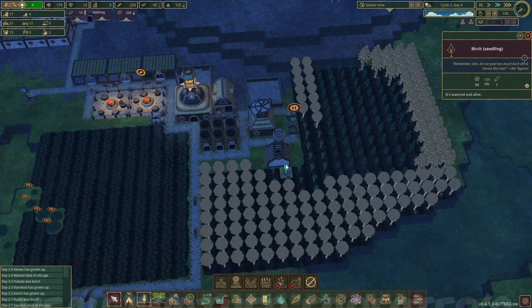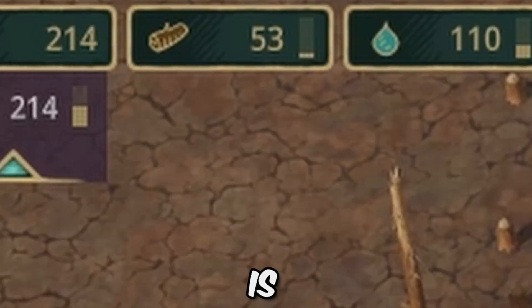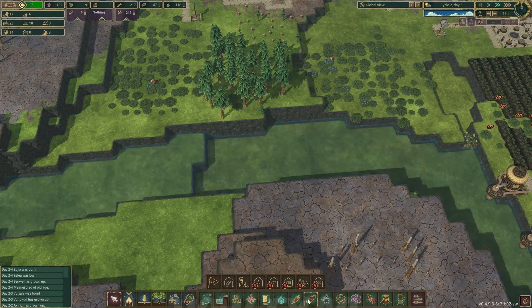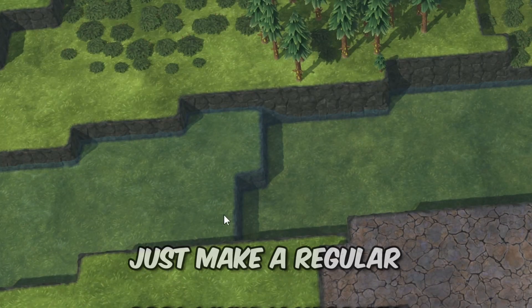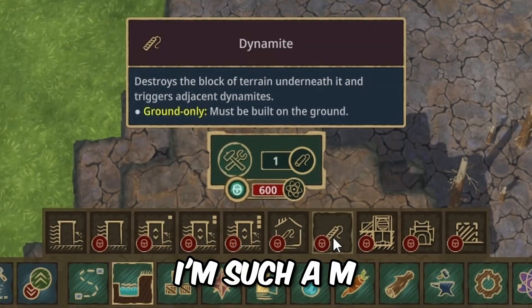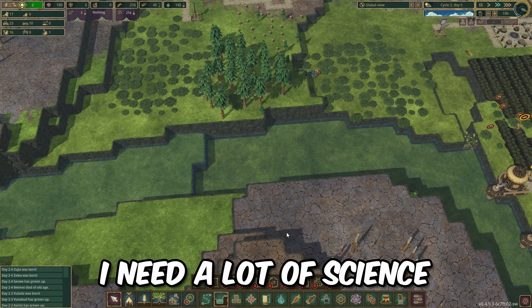Another forester is definitely needed - uno, dos. Our wood situation is still not doing too hot. How do I make dynamite? I want to remove these so I can make a regular dam right here. Floodgates are cool and all, but of course it'd be in landscaping. I need a lot of science for that.